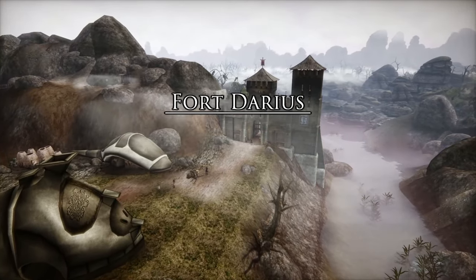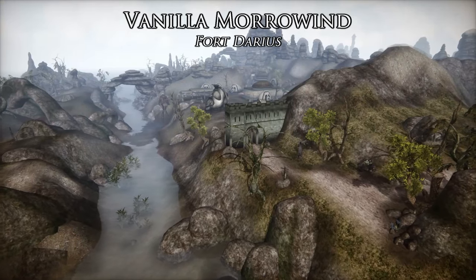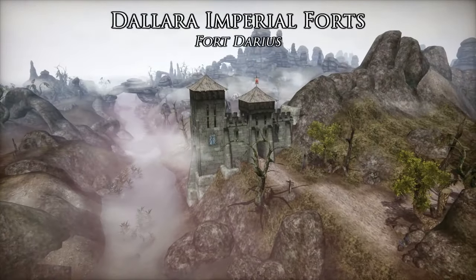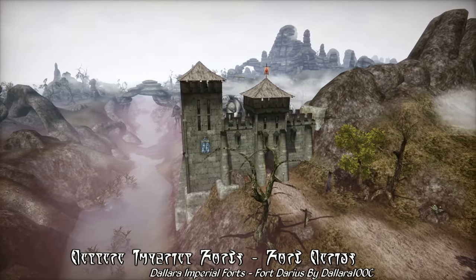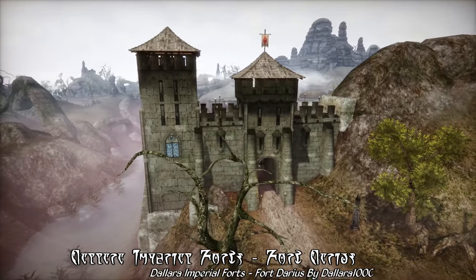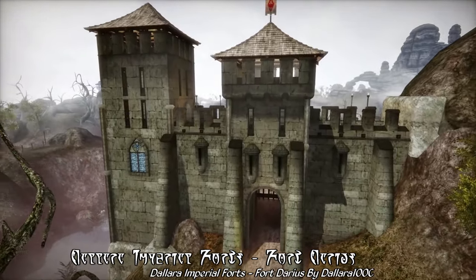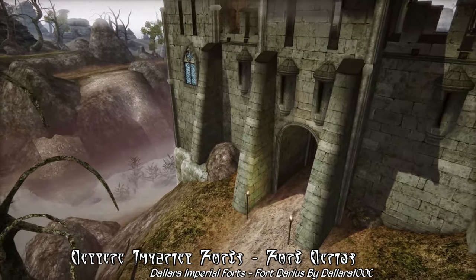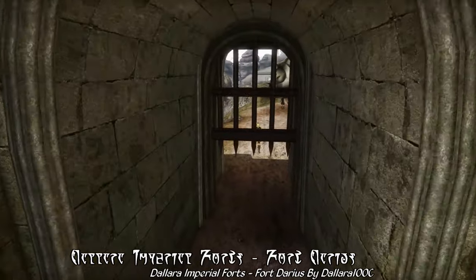Finally, at long last, we've come to the smallest of Morrowind's Imperial Legion fortifications — the tiny little bastion of Fort Darius, more a wall than an actual fort. Here we have the vanilla version, which isn't terribly much to look at. And here we have the Dallara version — still just a single wall, but with some new added verticality with those lovely little towers. The walls are also thicker, and overall it is an improved design on the original Fort Darius, but it still maintains that single-wall shape. It's also worth noting that this 2024 update of Dallara Imperial Forts has better compatibility with Rocky West Gash, though you probably can't really tell from the video footage here since I'm using a fairly aggressive compatibility version of Rocky West Gash. But this should work with most versions of Rocky West Gash out there. And that's the last of the Imperial forts covered by Dallara Imperial Forts.